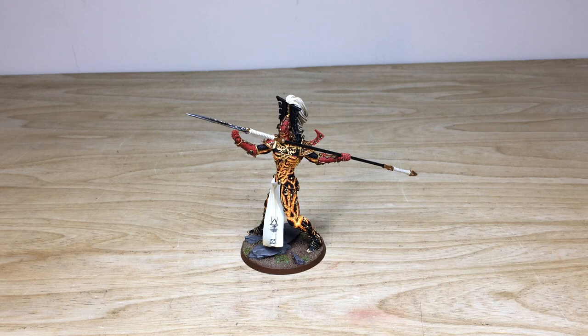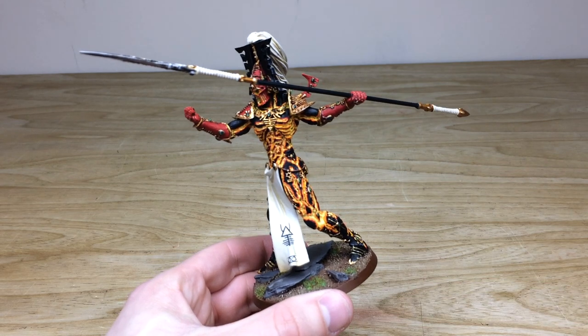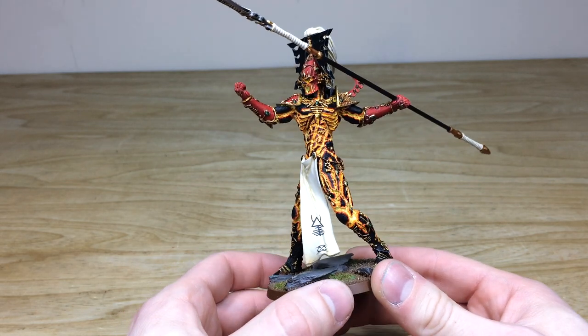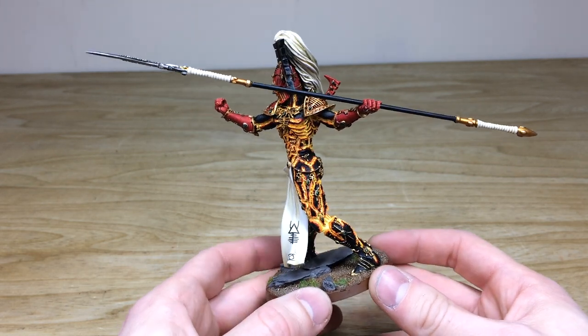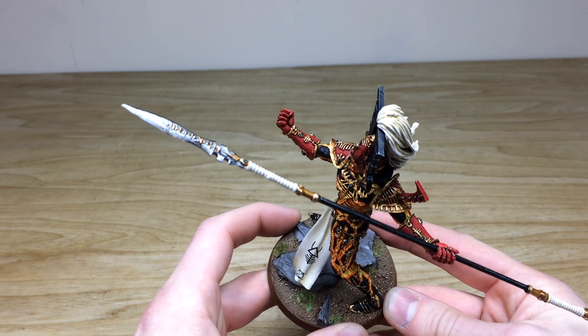First up, as part of this Craftworld Eldar army phase, we have the really imposing Forge World Avatar of Khaine. Ed is one of the artists who worked on this project across all the models and had a great time with all the intricate parts. You can see that lovely hot glowing magma effect between the cooler parts of the armor or skin — it's a bit of both. This huge spear — and I do not joke — it is absolutely massive.